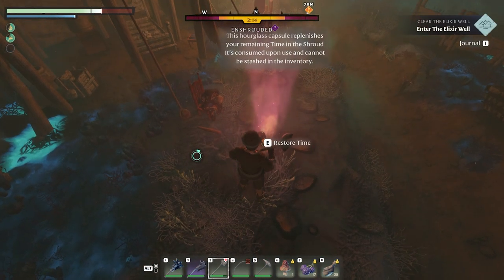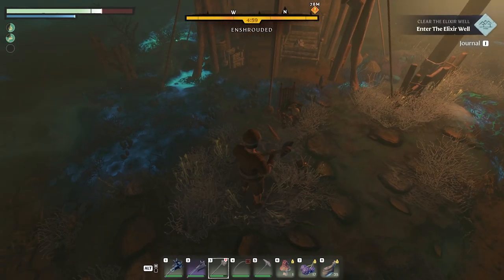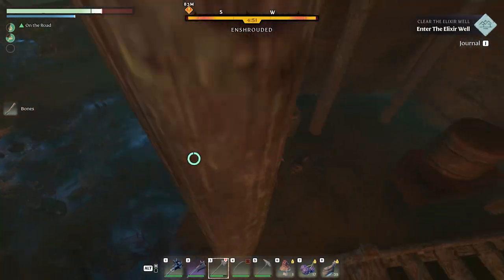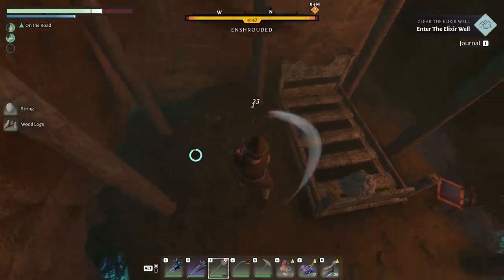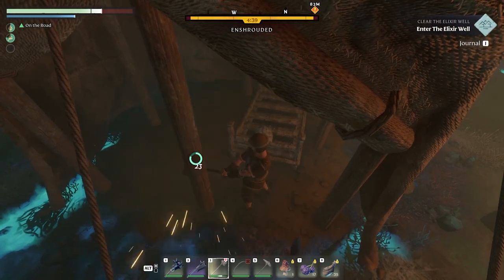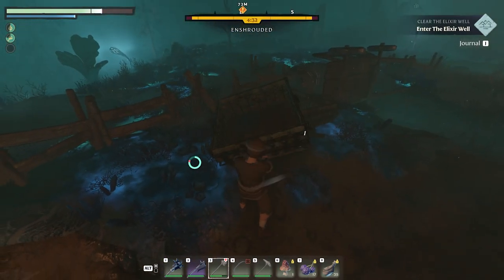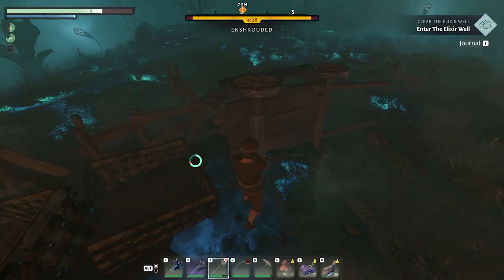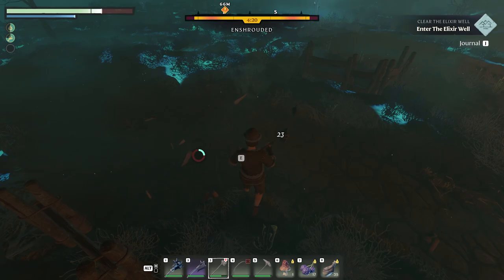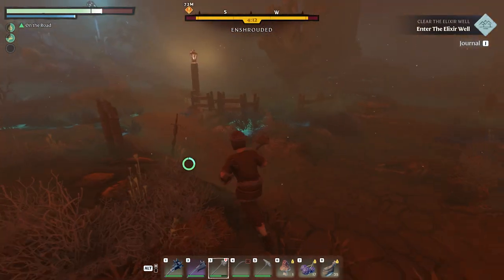Here's an hourglass - this is what restores time. As you can see it gave us five full minutes, so that's quite nice, a little more action time. You can time it so you could wait a little bit longer before using it. That takes care of that camp. Let's head further into the shroud towards the well.